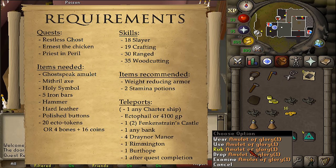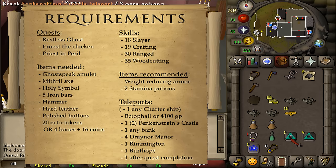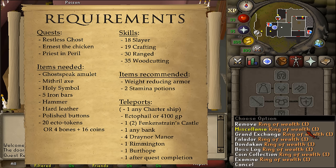I will be using a Charged Glory to Musa Point. Next, an Ectophial - but if you haven't completed Ghosts Ahoy quest then you will need 4,100 coins. One teleportation method to Fenkenstrain's Castle, and if you do not have an Ectophial then you will need to bring along 2 of these teleports. One teleport to any bank to un-note your 5 iron bars, 4 teleportation methods to Draynor Manor, 1 to Rimmington, 1 to Burthorpe, and then 1 after the quest is completed to get out.